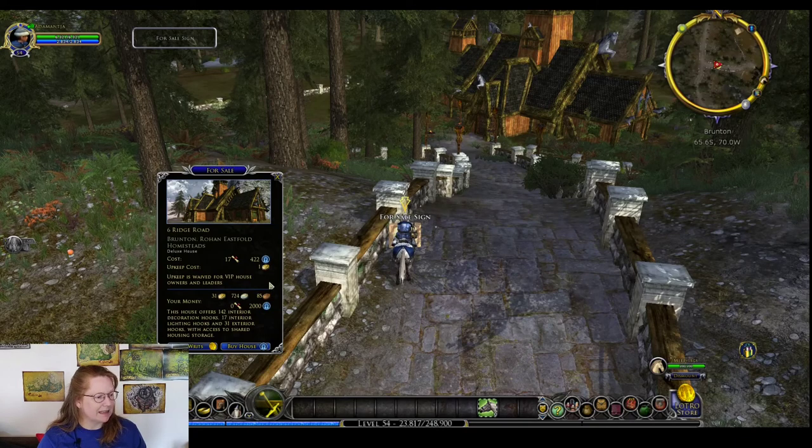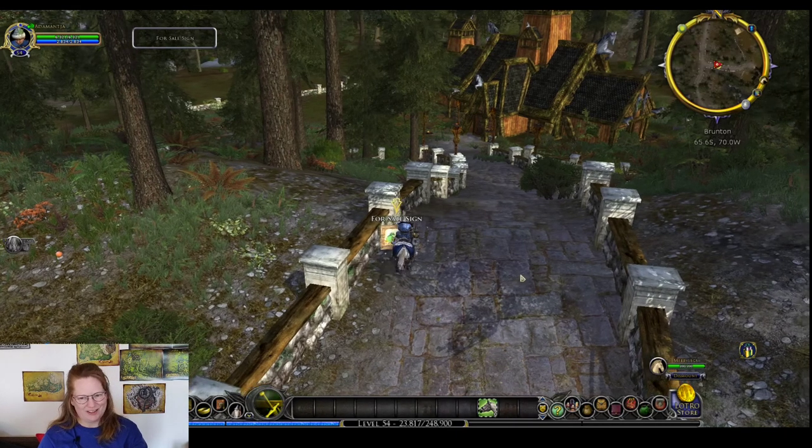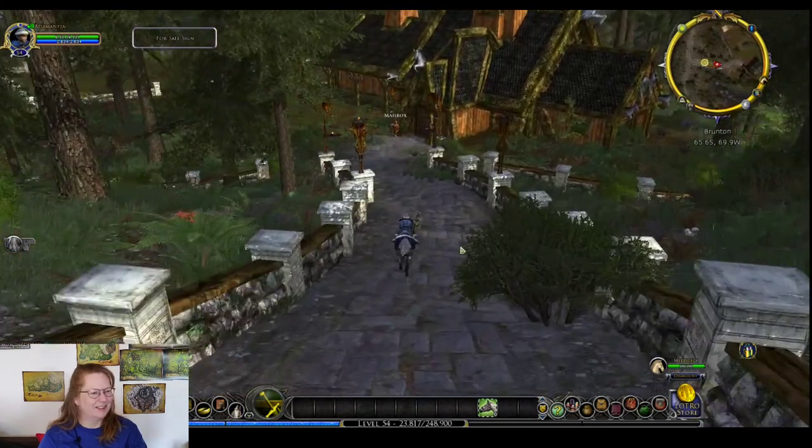We're still on Ridge Road, and this is number six — 17 writs and 422 Mithril. That is the lowest cost I have seen. We had Three Colt Road over in Kingstead Meadows at the bottom. This looks like your so-called bargain house if you're looking for such a thing.